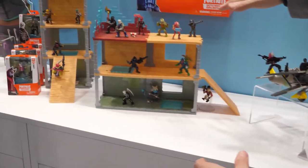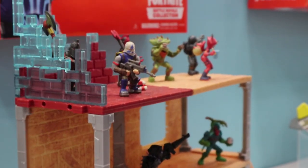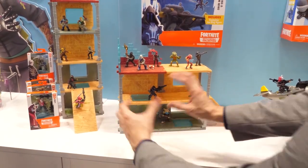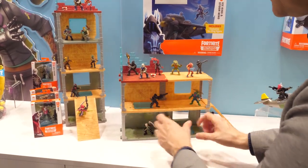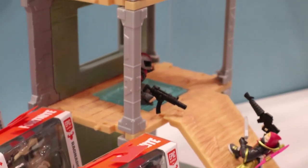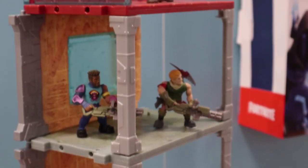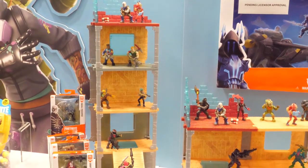Finally, we've got our Mega Fort. For $29.99, this is a modular building set — you can wall up, put the panels together, and create a fort that could be long and low, a two-story fort, or up to four stories as a tower. It comes with a Blue Squire and a Tricera Ops figure, both exclusive to that set.